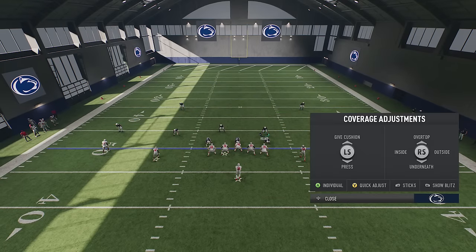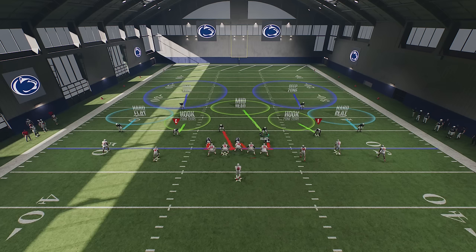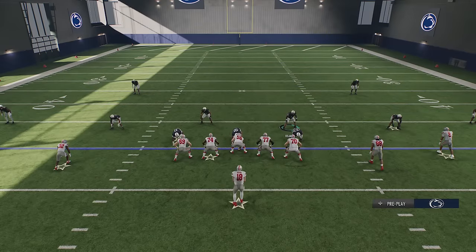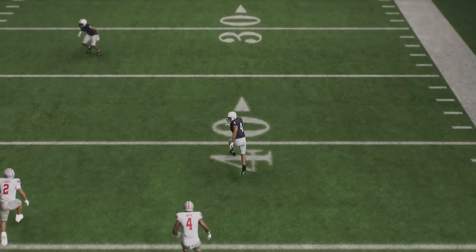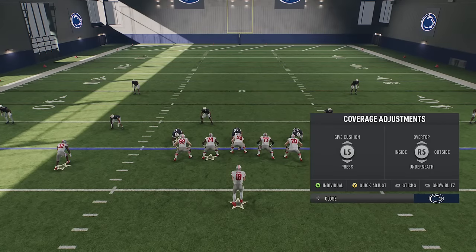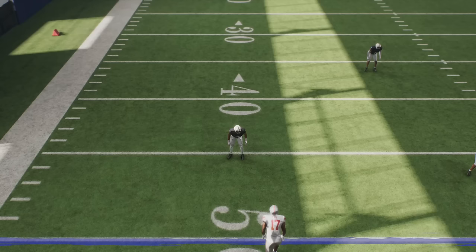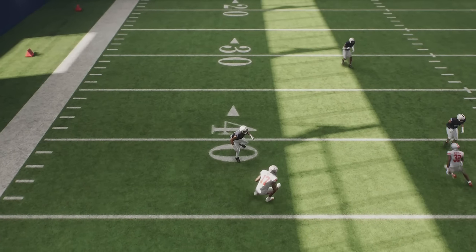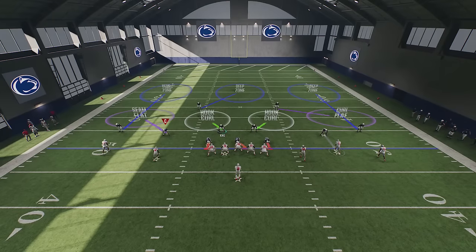Playing sticks also helps when you set zone drops, because it doesn't matter whether you play underneath for a hard flat or over the top for a cloud flat — if you set your zone drops to 30 yards, zero, or whatever depth you choose, the defender will drop back to that depth. However, if you see something before the play that makes you want to play hard flats, simply play sticks again to erase your zone drop settings, allowing the cornerback to focus on the hard flat and play aggressively within a five-yard distance.